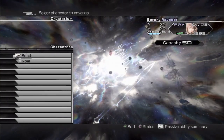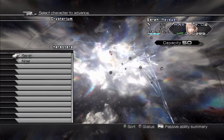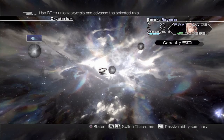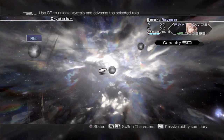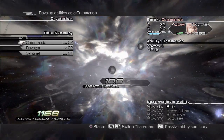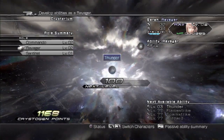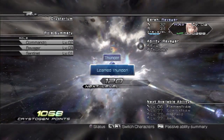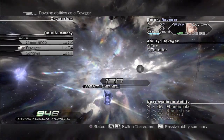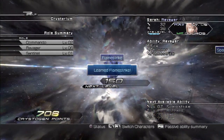This is the new Crystarium system, which is vastly improved from the original, which really just forced you to level up in a certain way. Here you click on Sarah and the Crystarium goes in a circle — it's a circle of upgrades you continuously spend points on. I have my pool of points at the bottom, a little bit over a thousand. I'm going to spend them in the Ravager role, starting at 120 per level. With each unlock I'm getting a little bit of health, and here I just learned Flamestrike, a new ability.